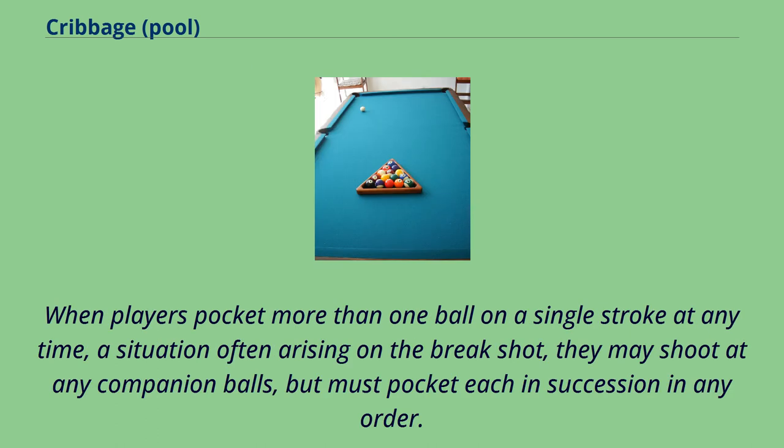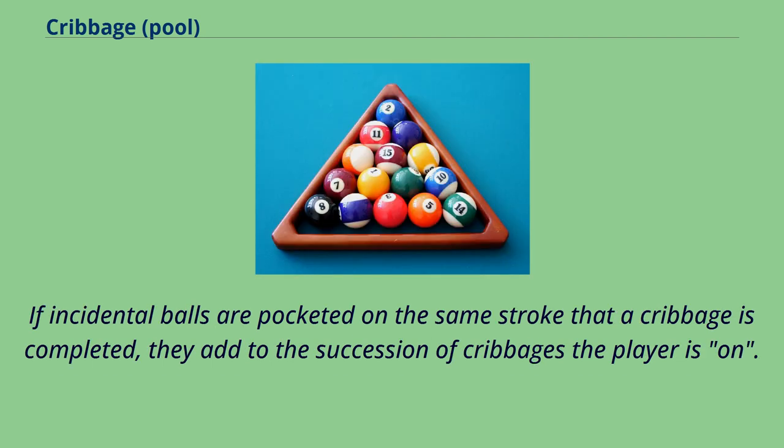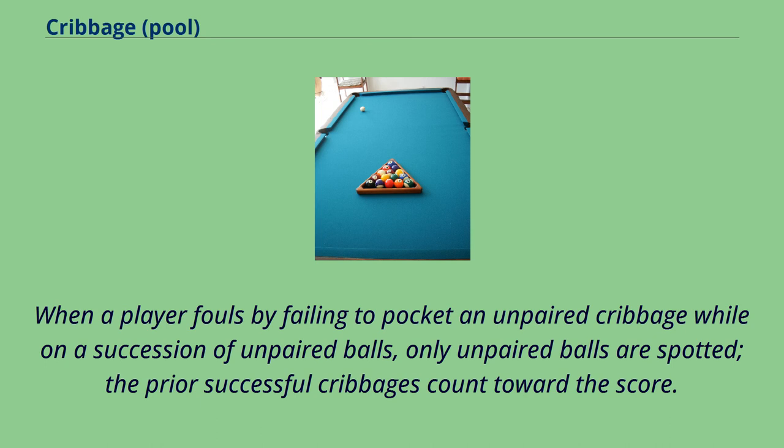When players pocket more than one ball on a single stroke at any time, a situation often arising on the break shot, they may shoot at any companion balls but must pocket each in succession in any order. If incidental balls are pocketed on the same stroke that a cribbage is completed, they add to the succession of cribbages the player is on. When a player fouls by failing to pocket an unpaired cribbage while on a succession of unpaired balls, only unpaired balls are spotted; the prior successful cribbages count toward the score.